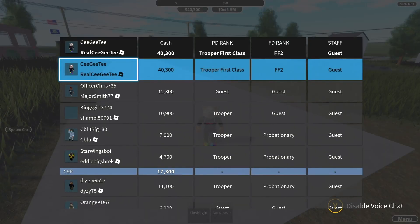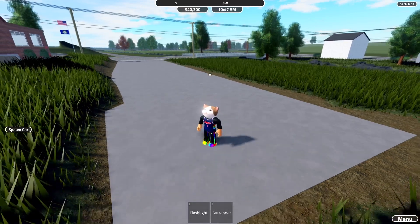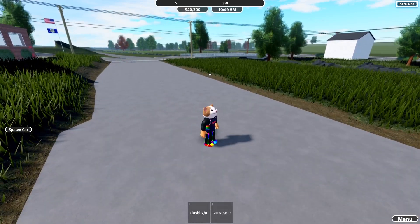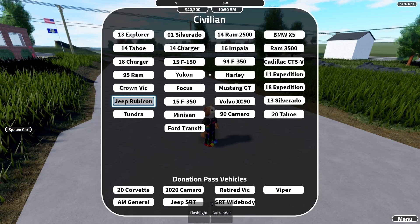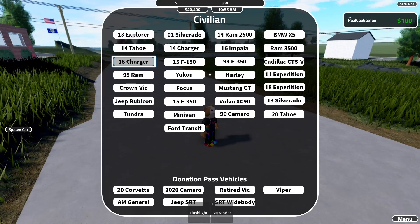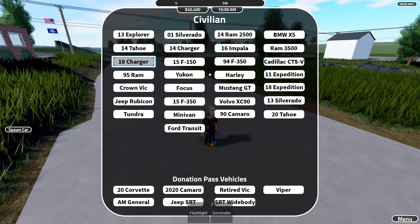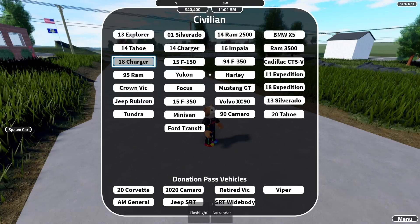I want to make a little announcement: my ranks are Trooper First Class, Firefighter 2, and EMT — it just doesn't pop up on screen. I'm trying to get Sergeant, Engineer, and higher EMT rank. I think it'll make my videos much better, so look out for that.